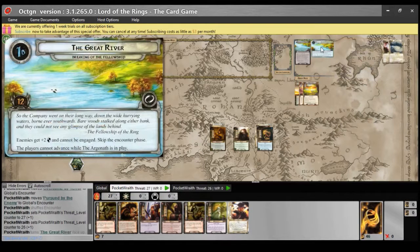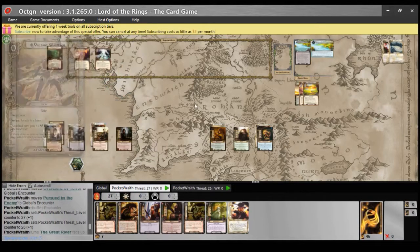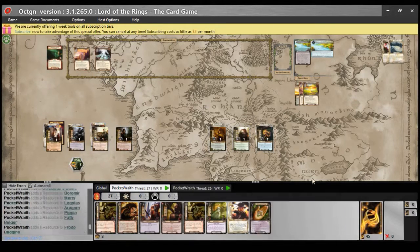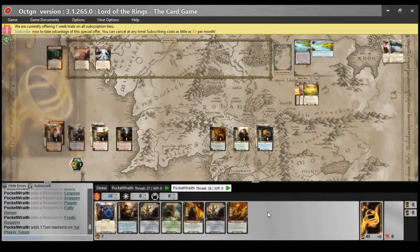The company went on their long way, down the wide hurrying waters, borne ever southwards. Bare woods stalked along either bank, and they could not see any glimpse of the lands behind. Enemies get plus two defence and cannot be engaged. Skip the encounter phase; the players cannot advance while the Argonath is in play. So we're going down the river, and this limits our ability to kill our enemies — because they're all on the shore.